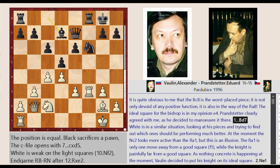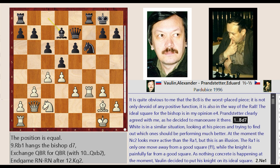White is in a similar situation, looking at his pieces and trying to find out which ones should be performing much better. At the moment the NC2 looks more active than the RA1, but this is an illusion. The RA1 is only one move away from a good square — F1 — while the knight is painfully far from a good square.